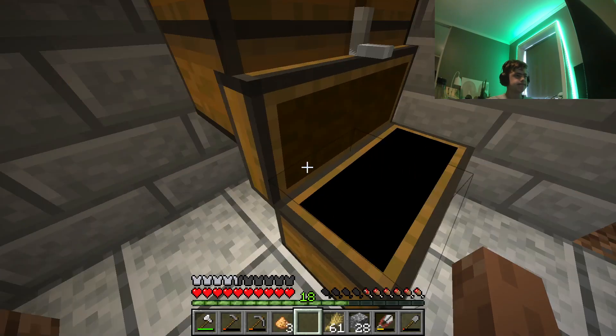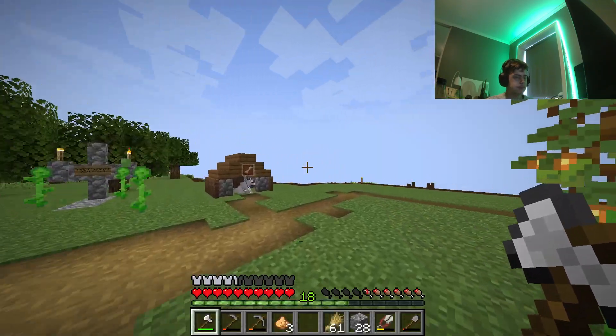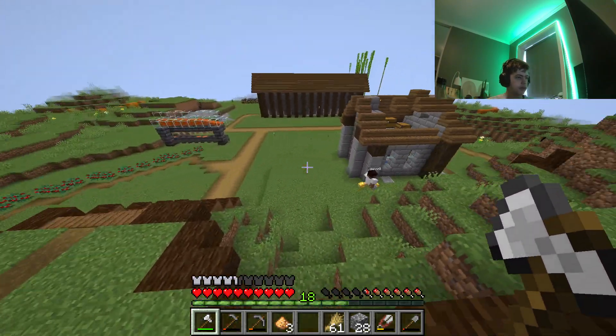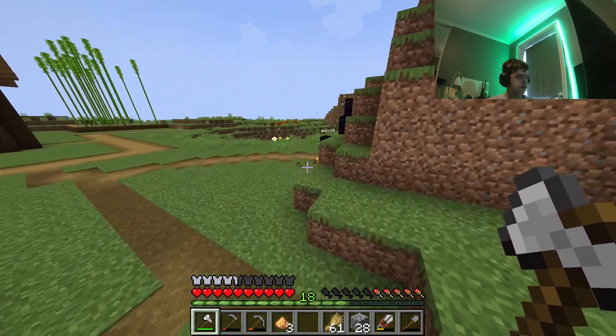Those lanterns emit a light level of 14. I'm ready to go to the nether because you said that deep slate can't be destroyed by ghasts. Normal cobblestone can't either, okay. So I can place it down.